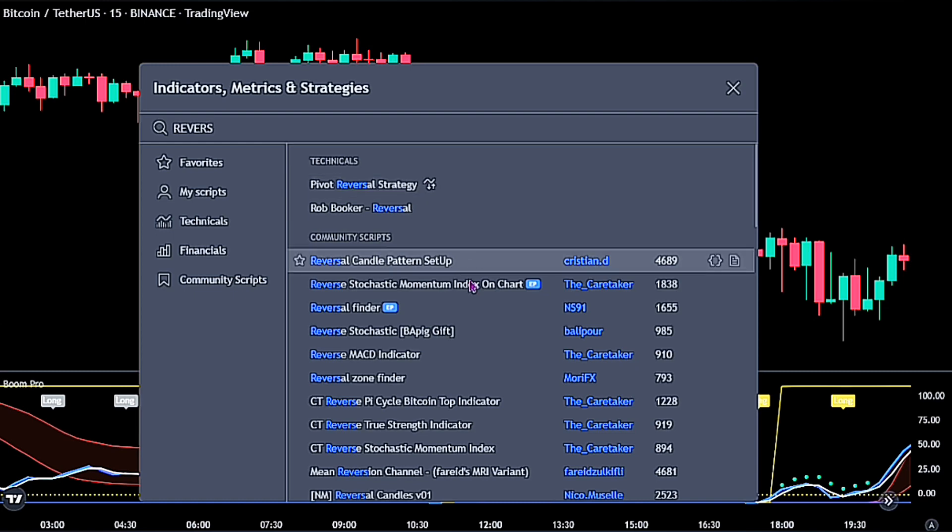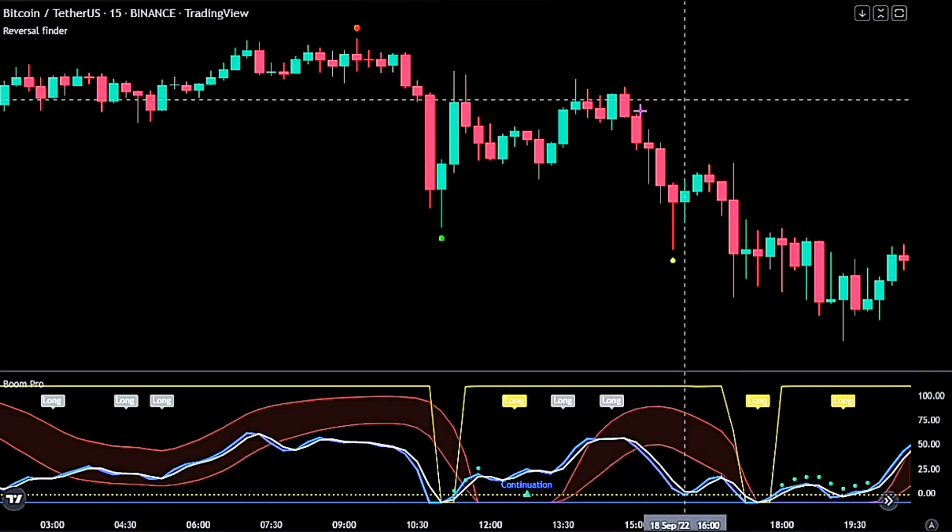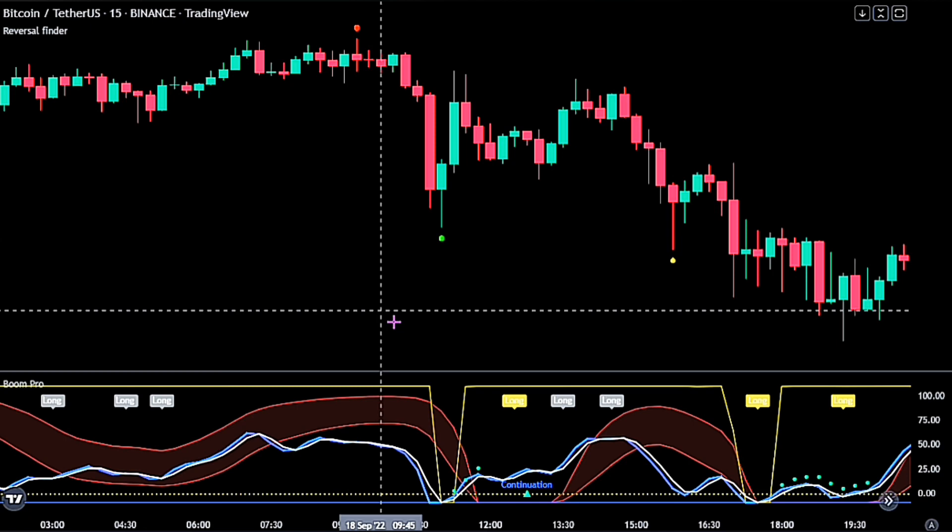For the second indicator, go ahead and search for the Reversal Finder by ns91. This script is used to visualize and highlight candles which may signal a reversal following a false break of a support or resistance level. We will be using this to identify our point of entry from our main indicator's signal. There are a lot of scripts on the Boom Hunter Pro indicator.